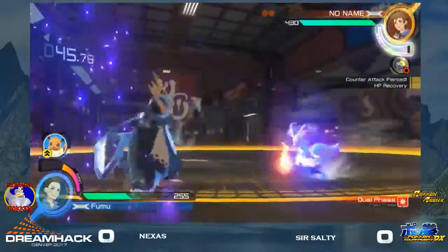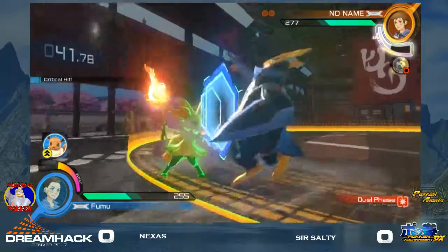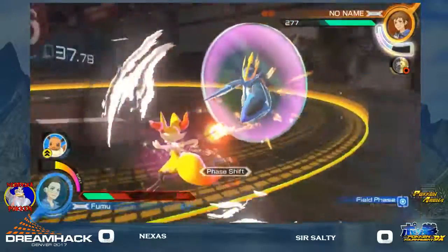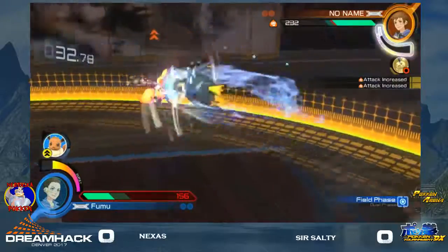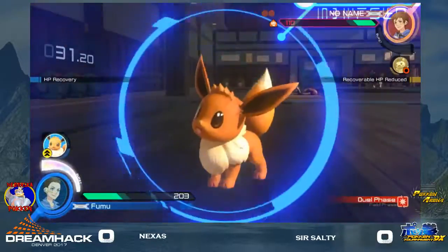Oh, that was a nice bait by Nexus, going in and then leaving back out. Nice first activation, getting out of that situation from Rock Smash. Wow, steel wing did so much damage. So salty getting like that, and that gets a nice sunny day boost right there. Nexus is gonna have to be very, very wary. Waterfall snagging right there — I think that was the first activation by So Salty.